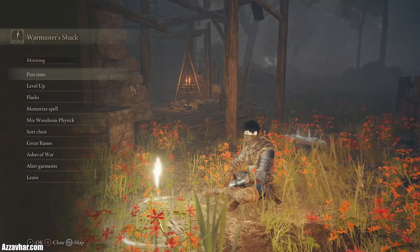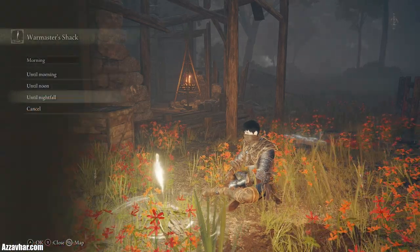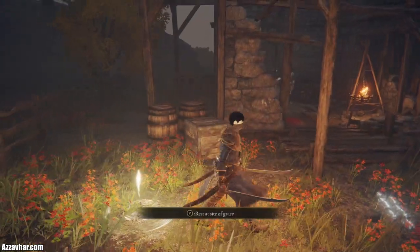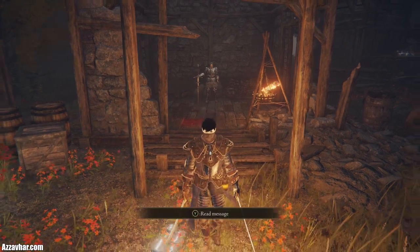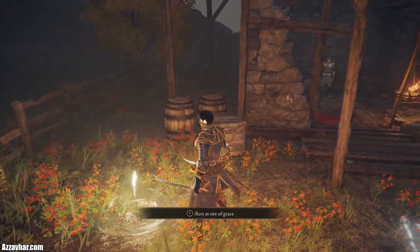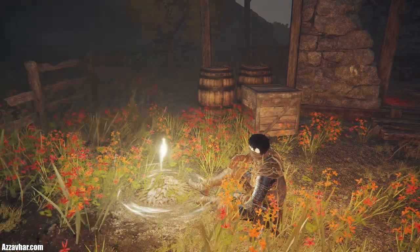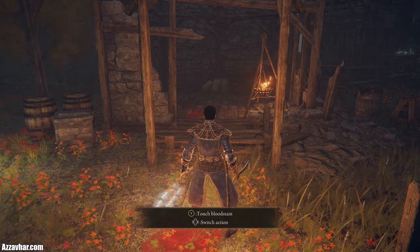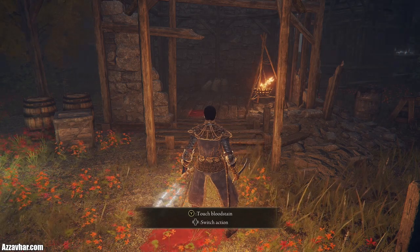To activate this fight it will have to be night time, so make sure to rest at the Site of Grace, pass time, and then until nightfall. What you may find is after you've rested until nightfall the NPC is still in the shack. If that's the case, press on the Site of Grace one more time and then back out straight away. You'll notice the NPC is not in the shack, and that's your sign that the boss fight can now be activated.